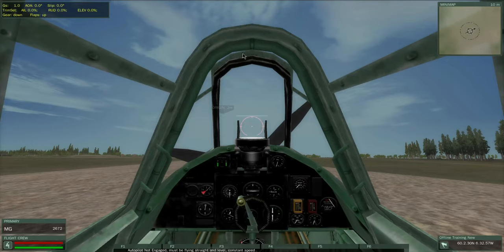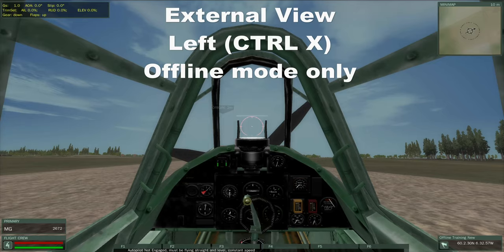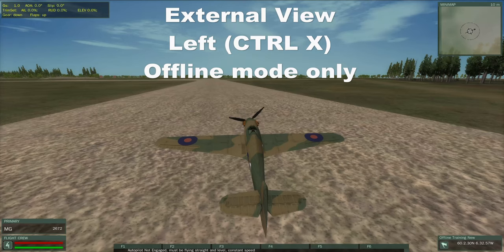Note that any external views you see here are only available in offline mode, using Left Control+X and Page Up, Page Down, Insert, and Delete keys to maneuver the camera.